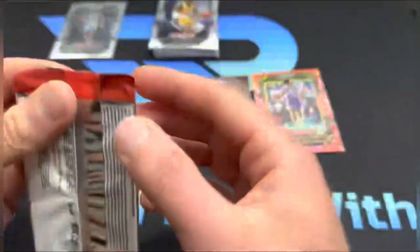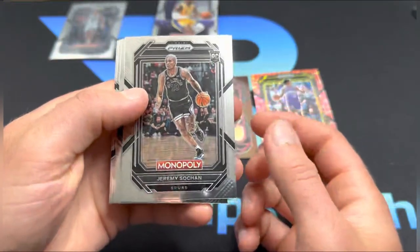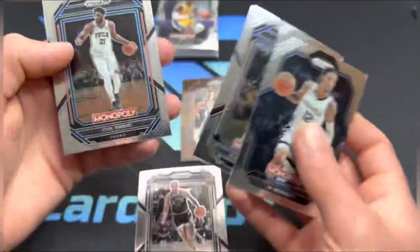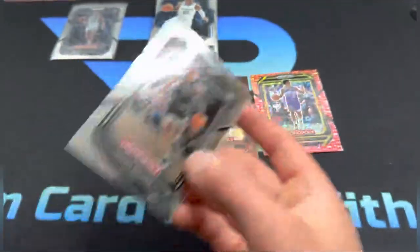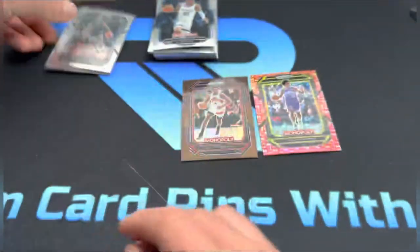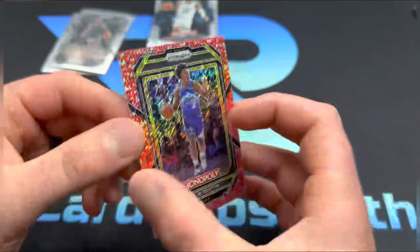Last pack — we need some last-pack magic. We need a numbered rookie or like a case hit or something. No more numbered cards, no more parallels. We've got Jeremi Scootie — I think that's how you say that, might be wrong — so another rookie there. Can we end it with another rookie? Nope — Joel Embiid. So that's the box. It would have been a banger box if we pulled some rookies on those parallels. Here are our two rookies: San Antonio Spurs and Sacramento Kings.